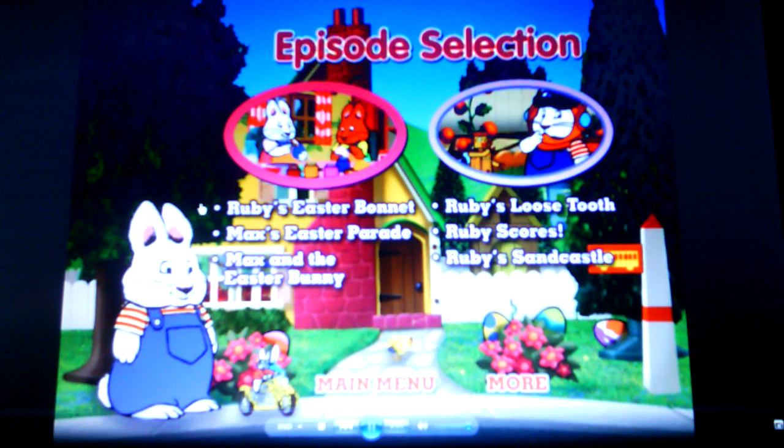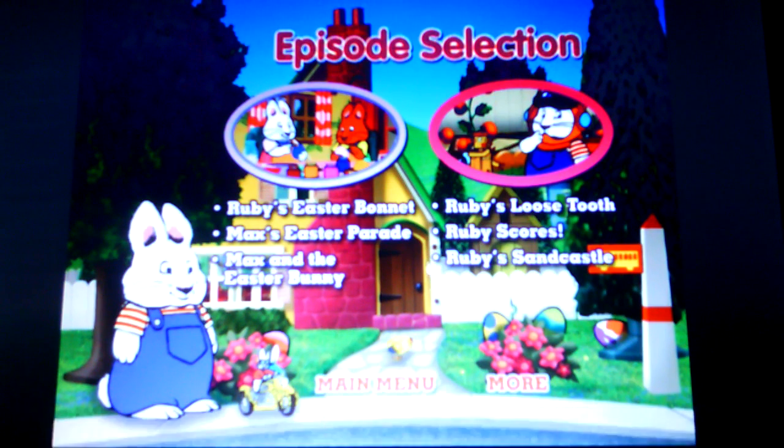The episodes are: Ruby's Easter Bonnet, Max's Easter Parade, Max and the Easter Bunny, Ruby's Loose Tooth, Ruby Scores, and Ruby's Sandcastle. You have more.